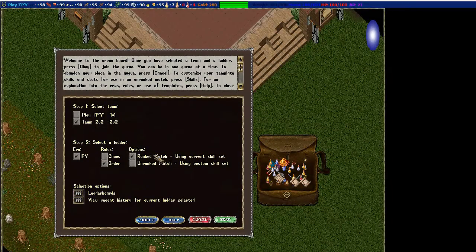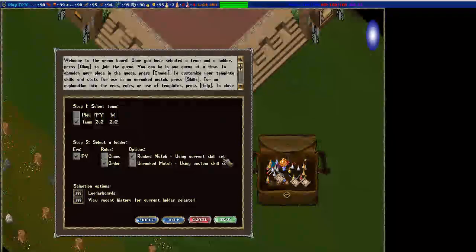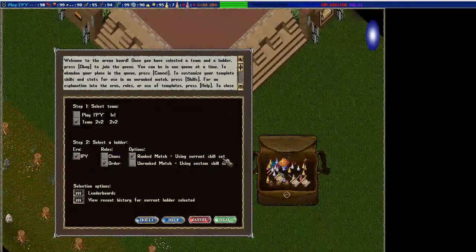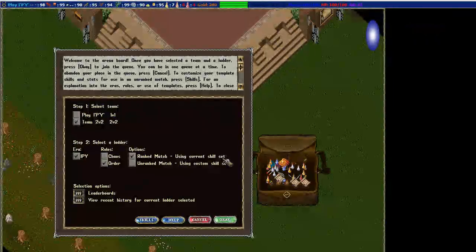Over here in Options is Ranked Match. Your ranked match is going to use whatever your current skills are on the character you made this ticket with. So if you have 50 strength and you go in and try to find a ranked match, you're going to fight with 50 strength - keep that in mind.